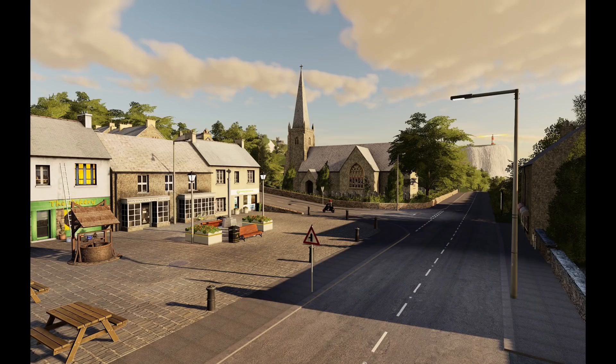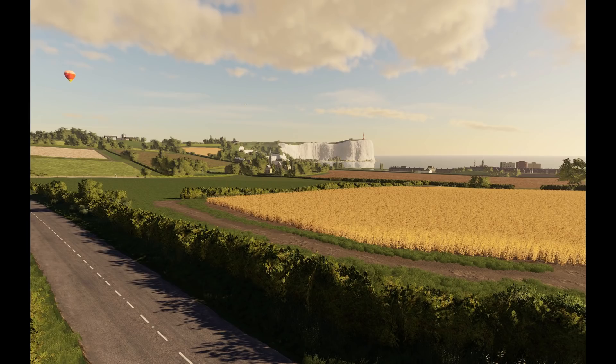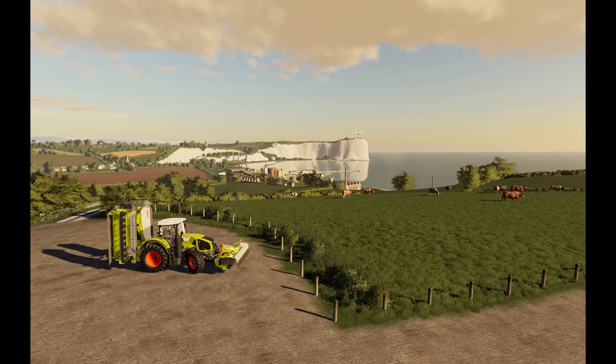There are going to be three farms on the map. Sandy Bay has cows, chickens, and two sheep pastures. There will also be a separate beef farm for people that want an extra cow pasture, and of course Willow Farm with pigs. There are going to be seven main sell points, multi-terrain angle, and traffic speed has been increased so you will have to be more careful driving around — which is more realistic.